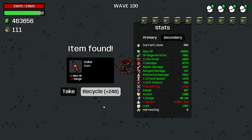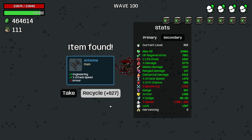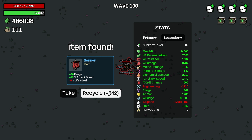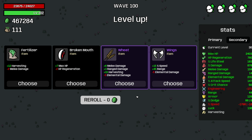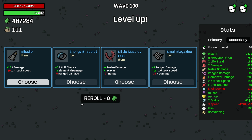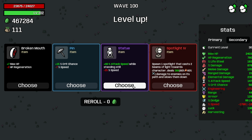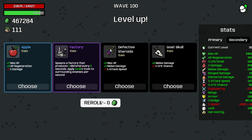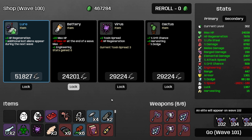Statue. Scared Sausage — nah. I mean I guess I should take it, because why not. Wheat is pretty good. Take the leaf. Just take the leaf, take the statue. Factory's pretty good. Alright — that was Wave 100.